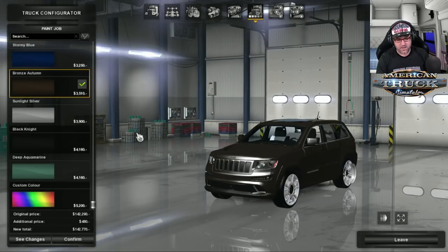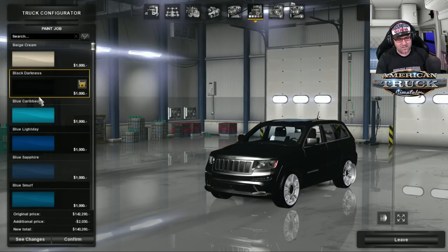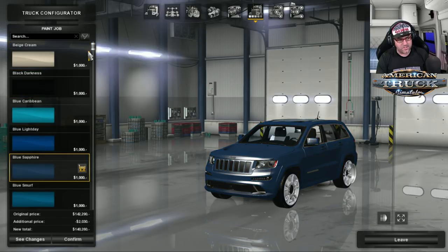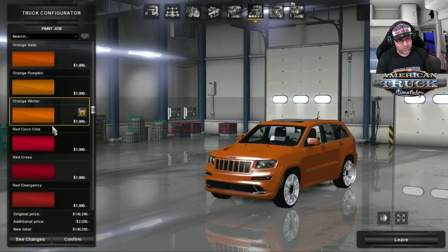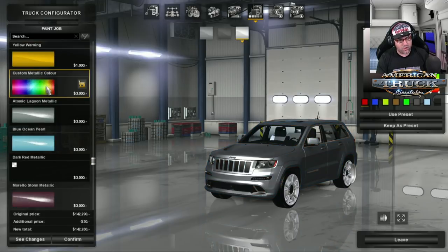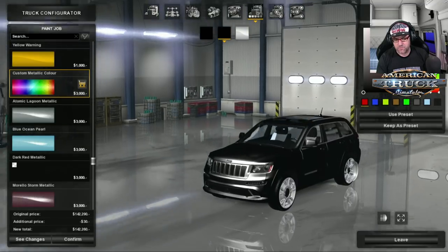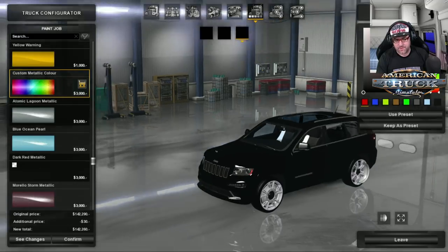Let's go off to the paint jobs. I notice that cars actually do that more than what the trucks do — every now and then you see a truck that does it, but mostly cars. There's a lot of colors to choose from: blues, reds, grays, greens, oranges, a red lipstick sort of color, some yellowy colors — yellow chicken. Then you've got your custom metallic. I love to test this to see if they've actually made it work properly. Yes, the three metallic colors do work properly.